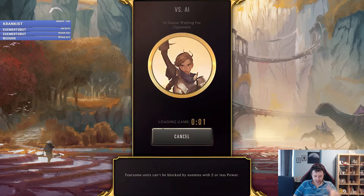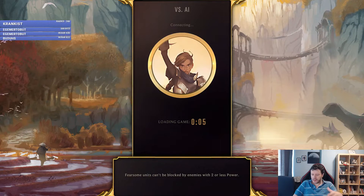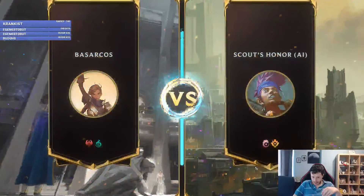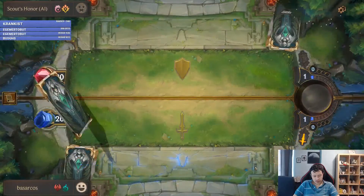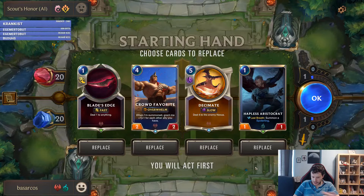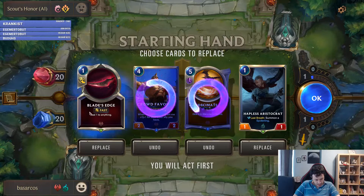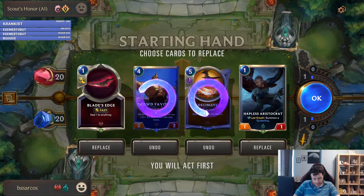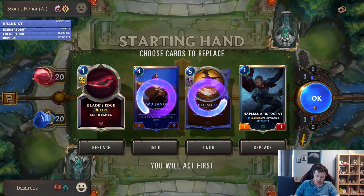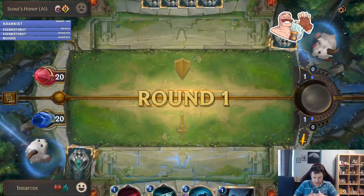Considering there are six regions to choose from and you can combine two, there are 15 region combinations. The mulliganing style is similar to Hearthstone. I will make another video specifically for the keywords and card types, but let me just play an example game here.